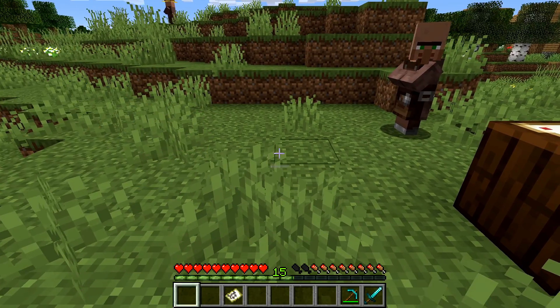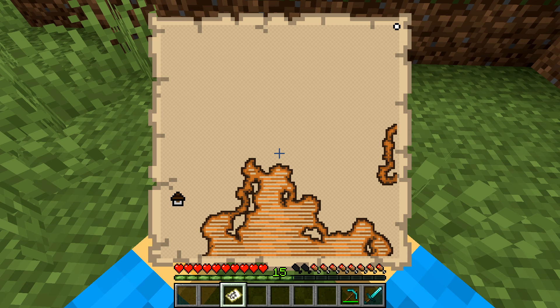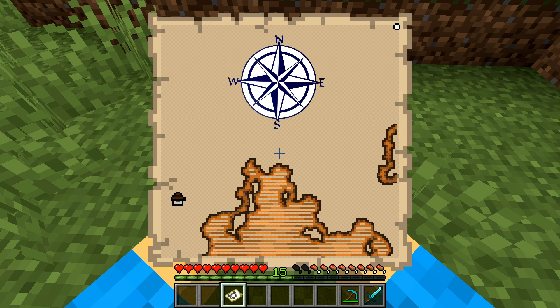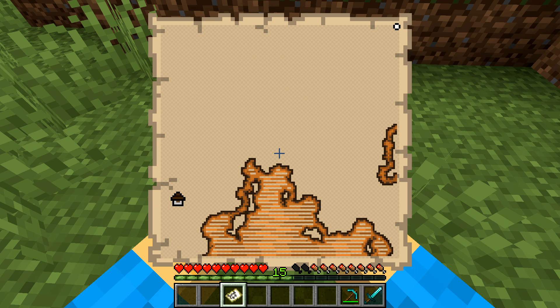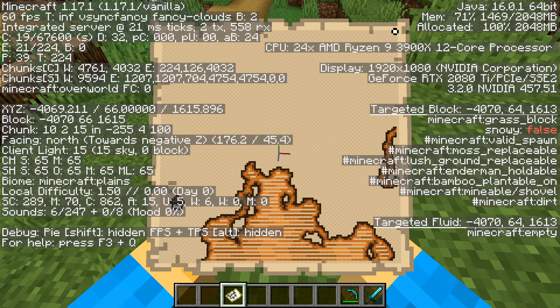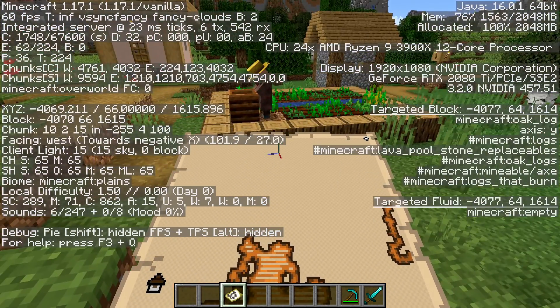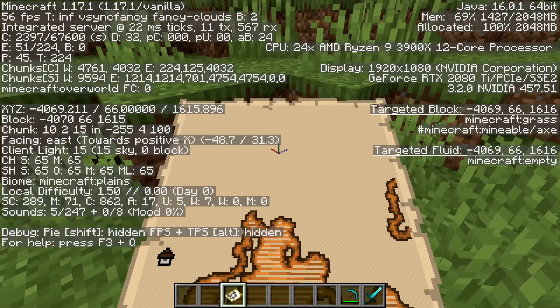Now that we've created the map, let's open it up and look down at it to see where we are. The map is always oriented with north at the top, east to the right, south at the bottom, and west to the left. You are the little dot on the map. On Java Edition you can press F3 to bring up all your information on screen — about halfway down on the left you can see which direction you're currently facing: north, west, south, or east.